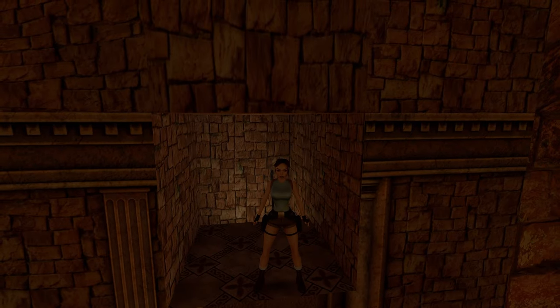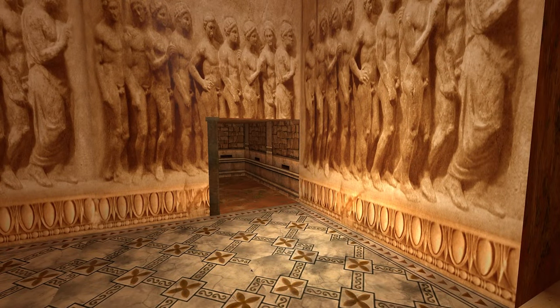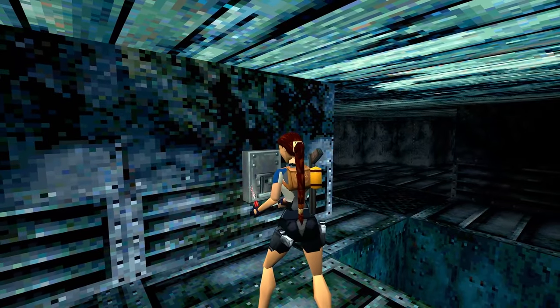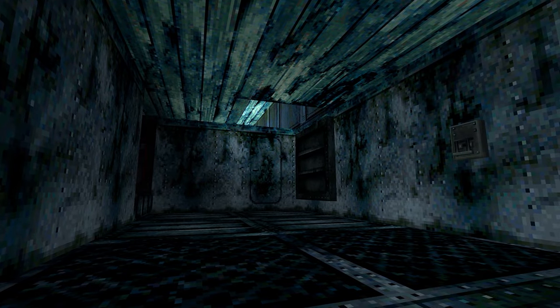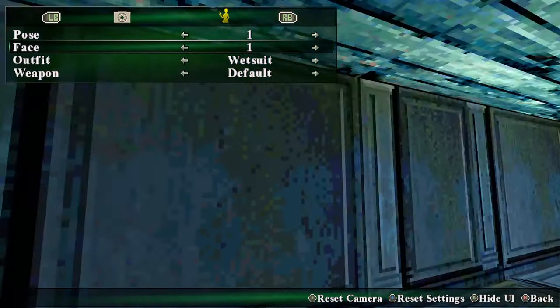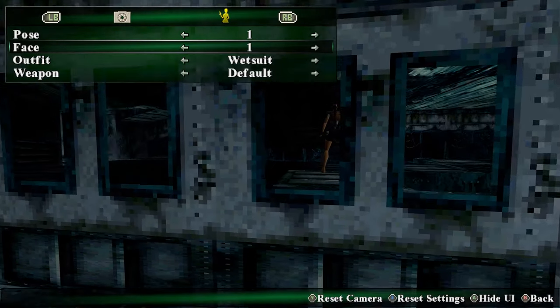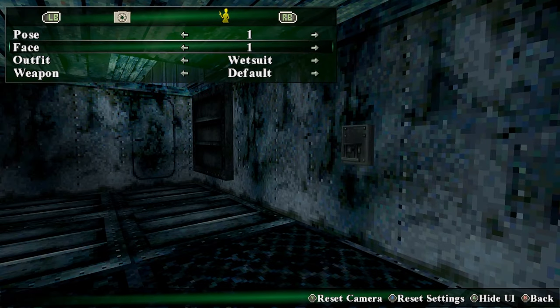There are times in Tomb Raider where you hit a switch and the camera warps to a room where something happened. If you don't know where that room is, when the camera warps there, you're actually able to activate camera mode and the camera will be in that room. You'll be free to control the camera and find out how to get into that room.